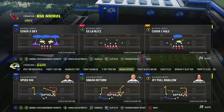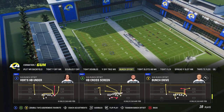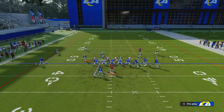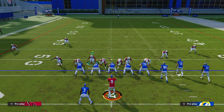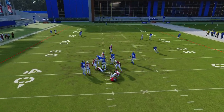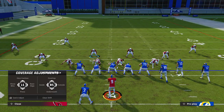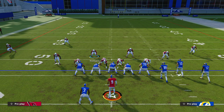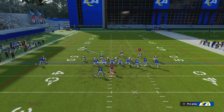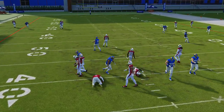The next blitz is the SS/LB Blitz — this is the man variant. Flip the play, same exact setup: pinch the D-line, move this guy in, and your assignment is the running back. Snap the ball and he comes off the edge. What's cool about this variant is that if they block the running back, you still have man-up principles — you can press, shade over the top, shade outside — so you have outside coverage and a screamer coming off the edge.